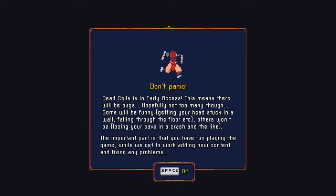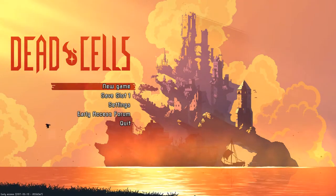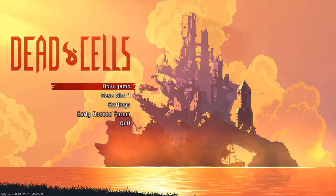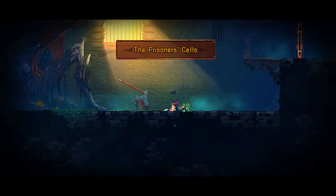"Don't panic" — those are pretty good words to start off your game with. So this is Dead Cells, an early access 2D side-scrolling action roguelite platformer, and it looks pretty damn cool, which is why I decided to snap it up immediately. I haven't actually tried it out yet, just a little bit to make sure I could record it smoothly, and I can, so let's get right into things.